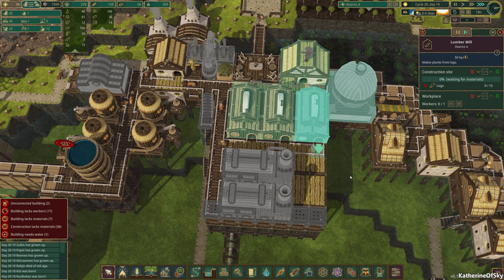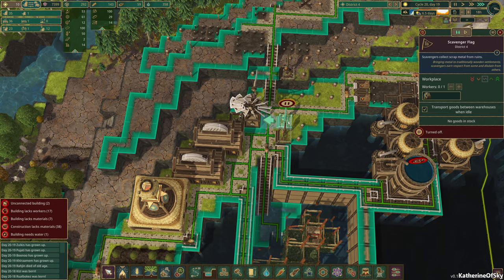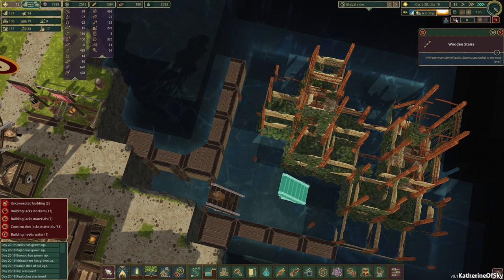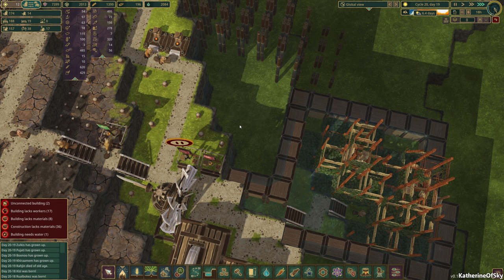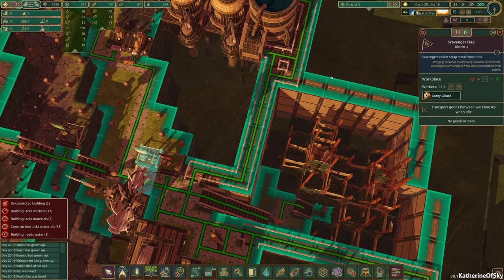We definitely need to get those going. You be top priority, please. How are we doing on housing? 17 unemployed. Hopefully we're going to get more employed. Scavenger flag — somebody said there was some kind of issue. Oh no — they have stairs right here, it's fine. They can get down those stairs. Before I think they were out of range. I don't know.